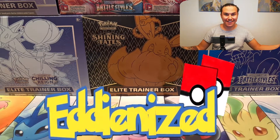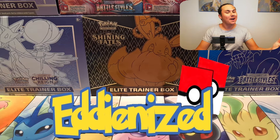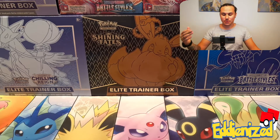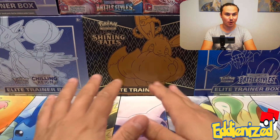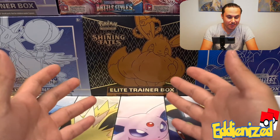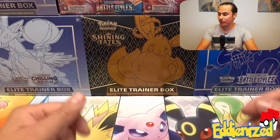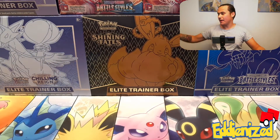Welcome to Edenized! This is how we're going to film and record our experiences from now on — showing myself as well as what we're opening and experiencing at the same time. It's going to be a fun new way of opening packs. We're going to celebrate that by opening up a Galarian Rapidash V-Box, which contains a huge jumbo card with Galarian Rapidash, the promo card of Galarian Rapidash V, and also 4 booster packs.